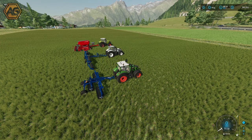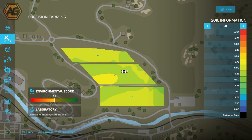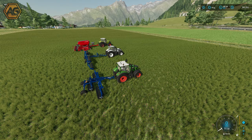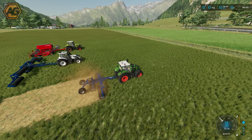Back in the same fields with precision farming now enabled, bringing up the precision farming menu you can see soil types, pH, and most importantly our nitrogen levels. Pretty much across the whole field it's either zero or 20 kilograms per hectare of nitrogen. We'll quickly run through - mulch, roll, and plant - and then take a look at the nitrogen impact of all three tools.